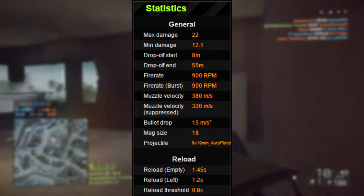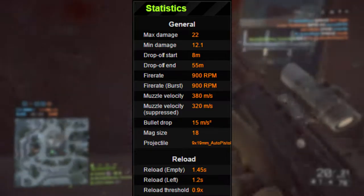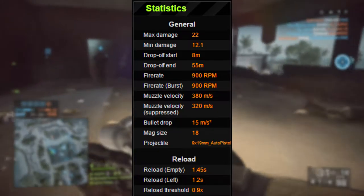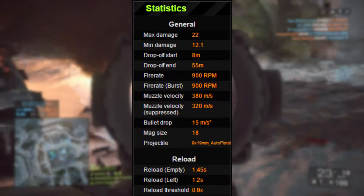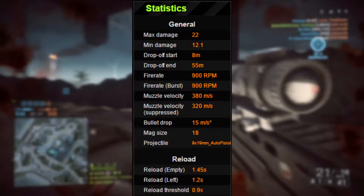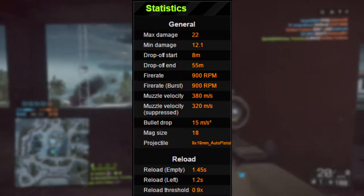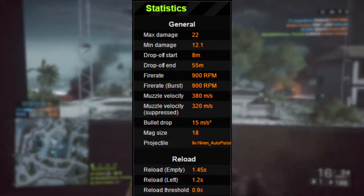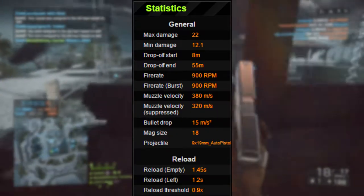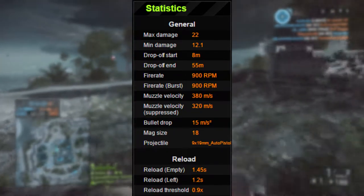The G18's max damage is 22, minimum damage is 12.1. Its drop-off starts at 8 meters and ends at 55 meters. Fire rate is 900 rpm. Muzzle velocity is 380 meters per second, and bullet drop is 15 meters per second squared. Mag size is 18. Empty reload time is 1.45 seconds, reload with at least one round left is 1.2 seconds, and the reload threshold is 0.9.